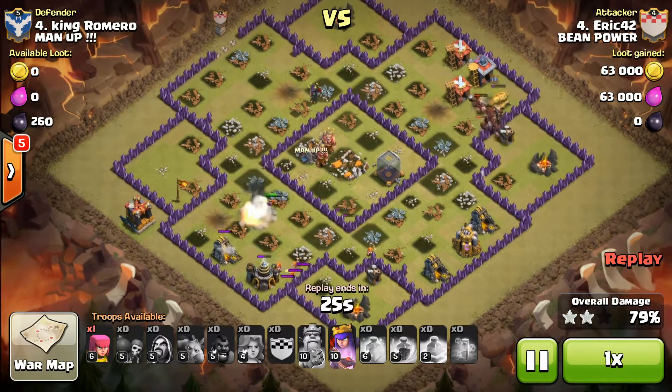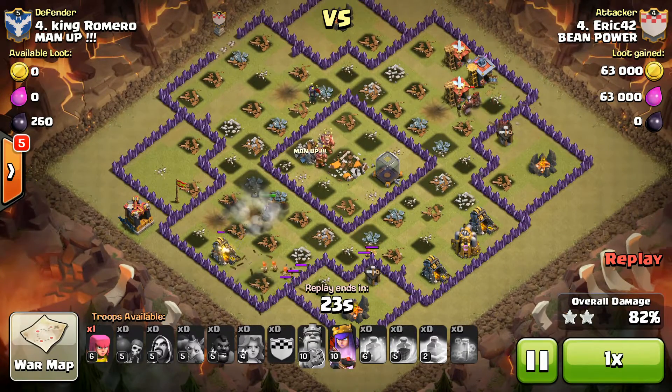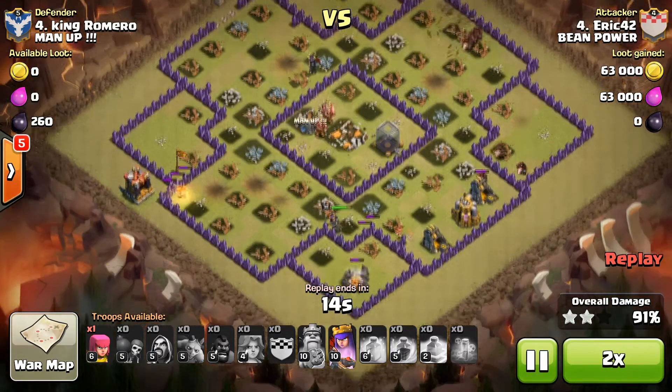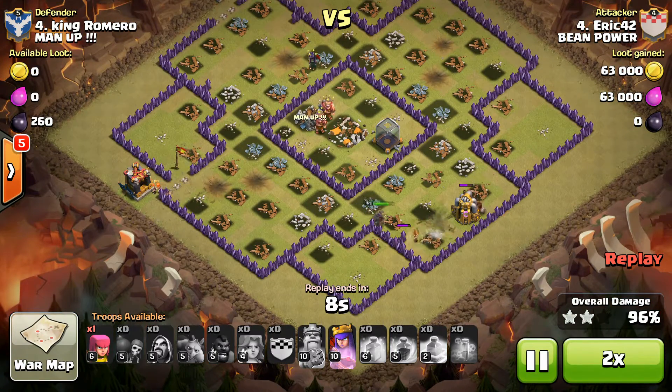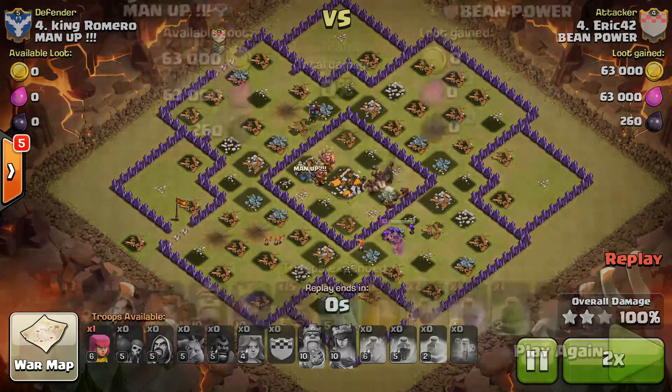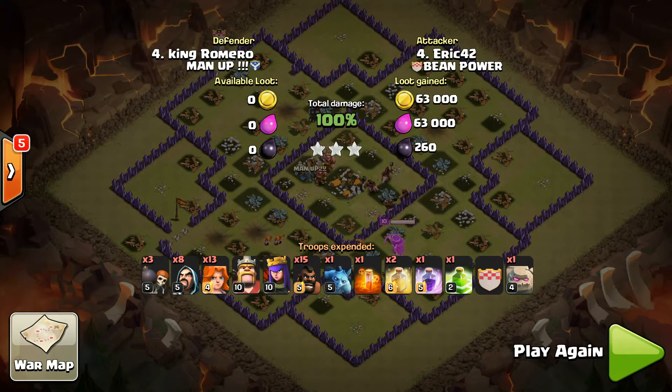Valkyries are still sawing through walls. The AQ just got blown up. Plenty of hogs left to clean up, and as soon as we get these last few buildings cleaned up, that is going to be GG. Way to go, bro.